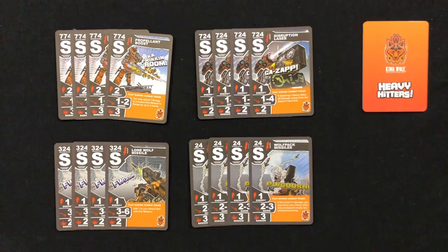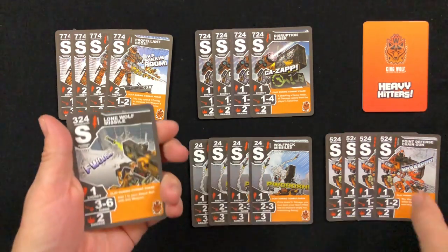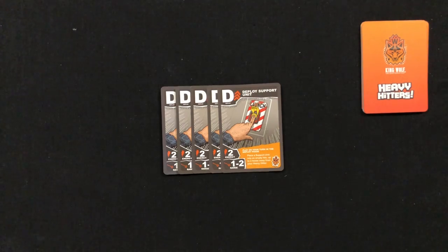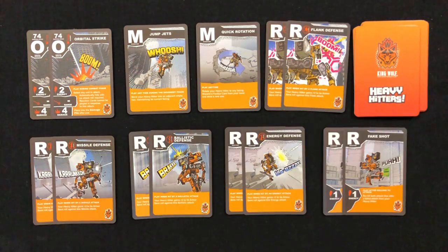Now pull out your secondary weapons. You'll have 5 sets to choose from, each set containing 4 cards. Choose any 2 sets of secondary weapons and place them in your deck. You'll also add 5 deploy cards — no choices here, just take them all. Now if my math is right, you should have about 18 cards in your faction deck, which means you need 7 more to fill it up. Grab your orbital strike, maneuver, and reaction cards, and choose any 7 of these in any combination you like — you don't have to take full sets.